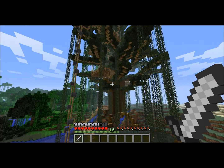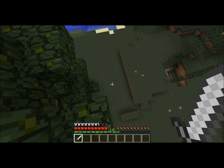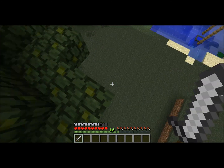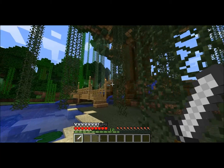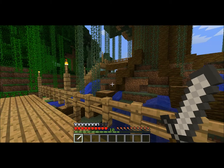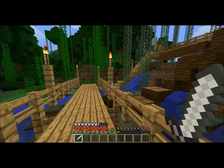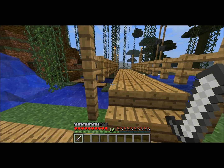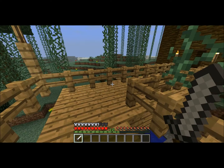Let's take a look at it. There's a cool little bridge I built going over the water, with some water coming out of the bottom of the tree and the roots coming down. I put a little walkway because I kept getting hit by creepers at night, blowing my land up.